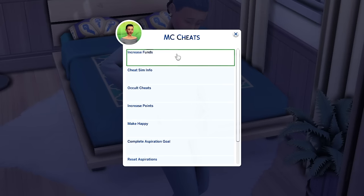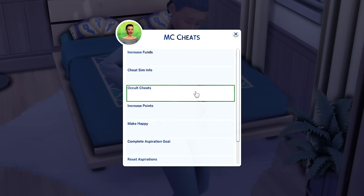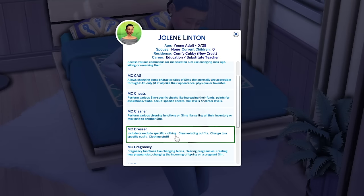Under MC Cheats you can increase your funds, cheat your sim's info — which lets you cheat their career, set their mood, and choose their skills. I do have another mod that makes this easier, but if you don't want that next mod, you can handle it right here.